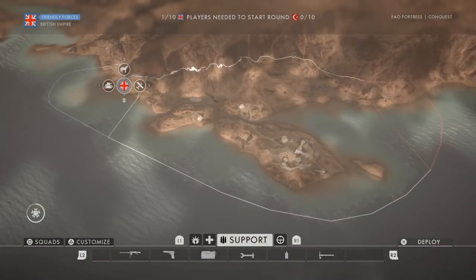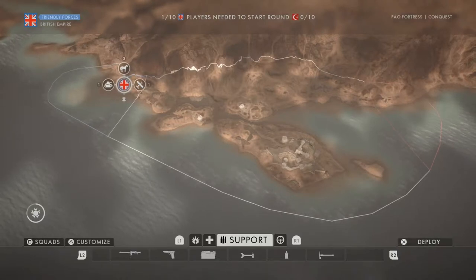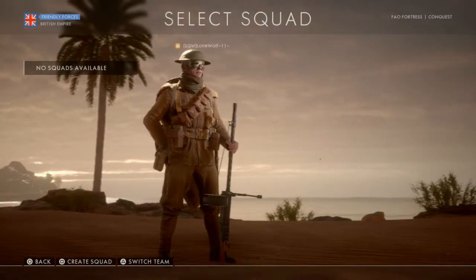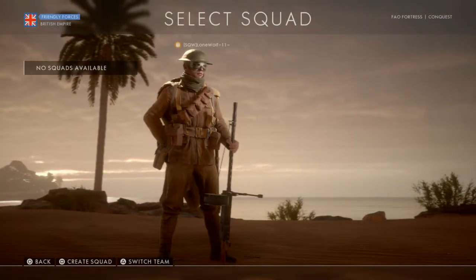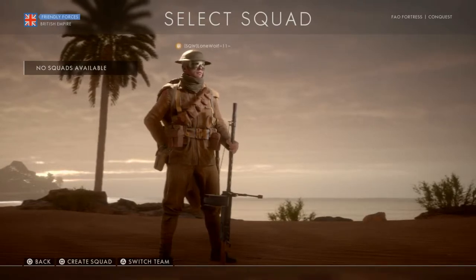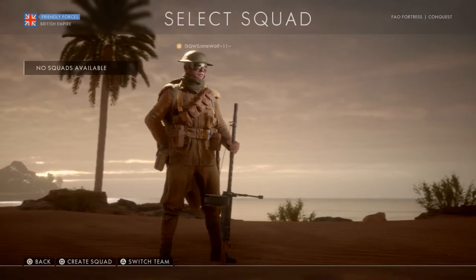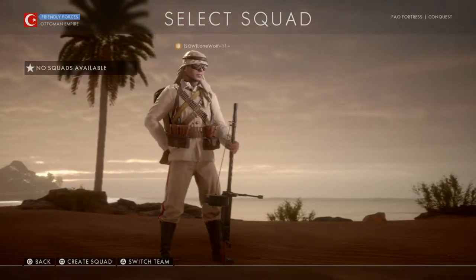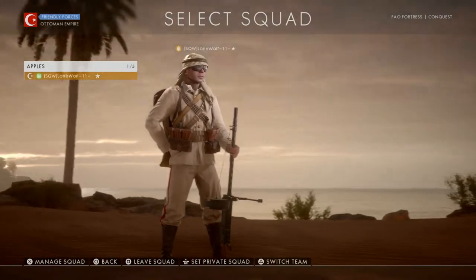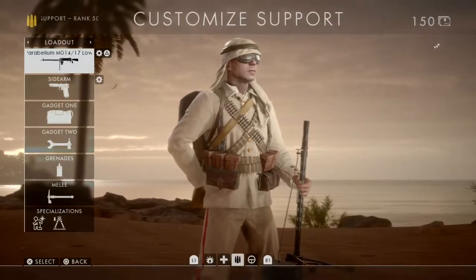Like I was saying, if I loaded into the operation I would have been out of bounds, so I came here on conquest to show you exactly the spots on the map. When the operation switches to Fall Fortress, you want to be on the defending squad — the Ottoman Empire is your friend on this one. Create your squad and I'll show you the loadout you want to use.